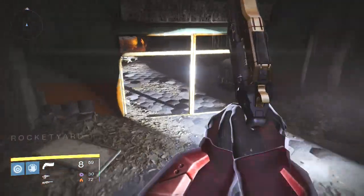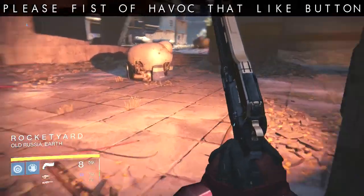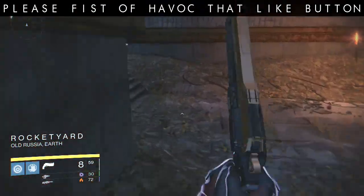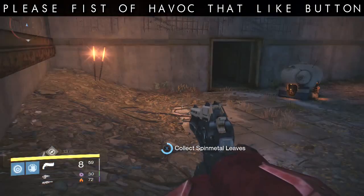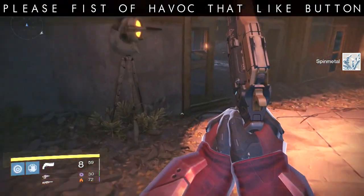When you're going towards Sepiks Prime, before you get to the bowl where the two Hives are, turn right and go over into the far corner. You'll either see a Servitor with a bunch of Dregs, or you'll have a couple of ultra Reavers and a couple of Dregs. Kill them all, wipe out the area, and you are now set to do this glitch.